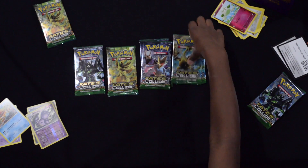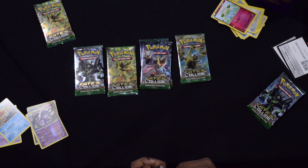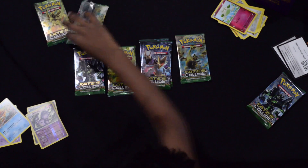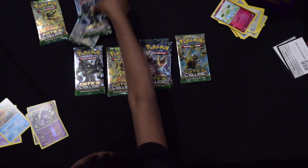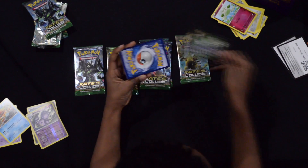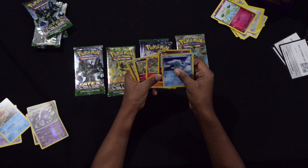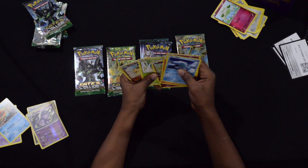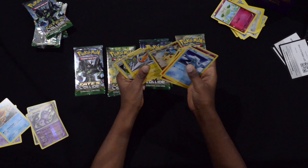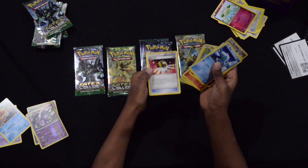Next we are going to open the third pack. It looks like another green code — no card trick. Cards: Seel, Snubbull, Fennekin, Jigglypuff, Snivy, another Wormadam, Rotom, Energy Reset, Serperior, and an Ultra Ball.